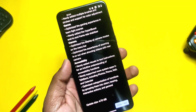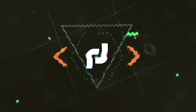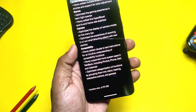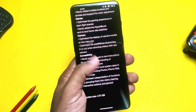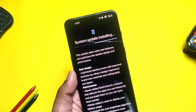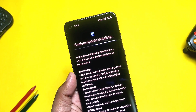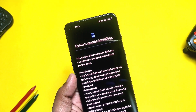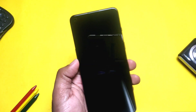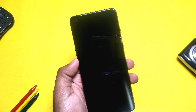I got the update via OTA on my OnePlus 9RT — it's a 4.70 GB download. If you still haven't received it, download the full OTA from the link in the video description, place it in the root of your storage, then download and install the OnePlus Local Update APK. Open it and you'll see the new update file in the application.